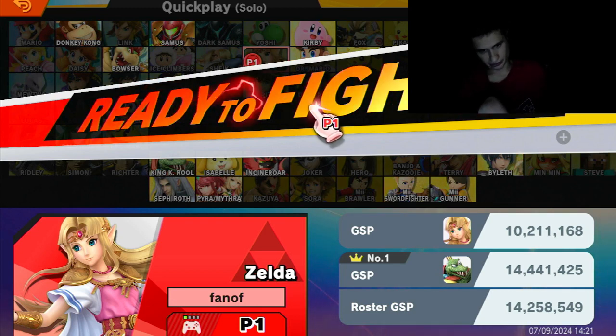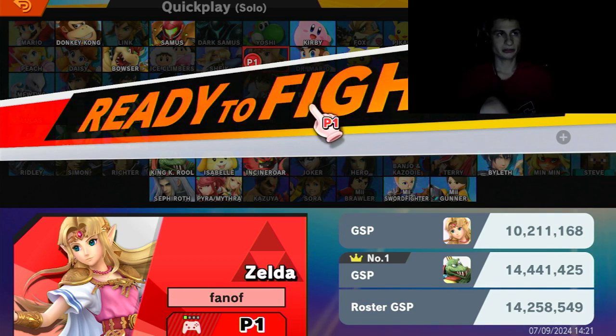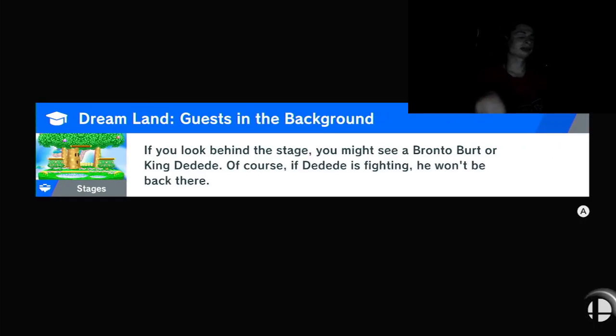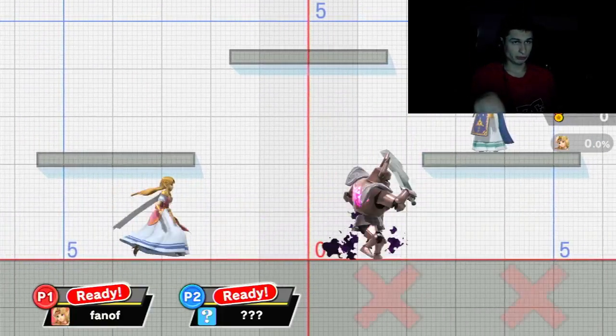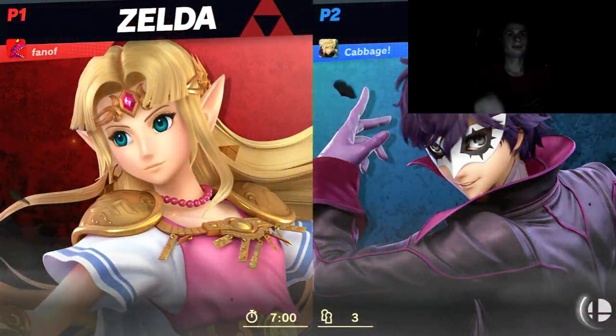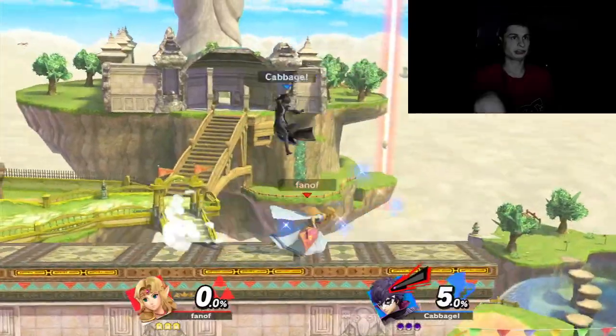Guys, welcome to another video, my name is Fan. Today we're going to try to get a win with Zelda. I'm doing so many different series and programs on my channel, but I'm going to complete this along with some new playlists. Zelda used to be paired with Sheik where you'd switch between them, but they changed that to make them separate characters. Let's try to get a win with Zelda here.